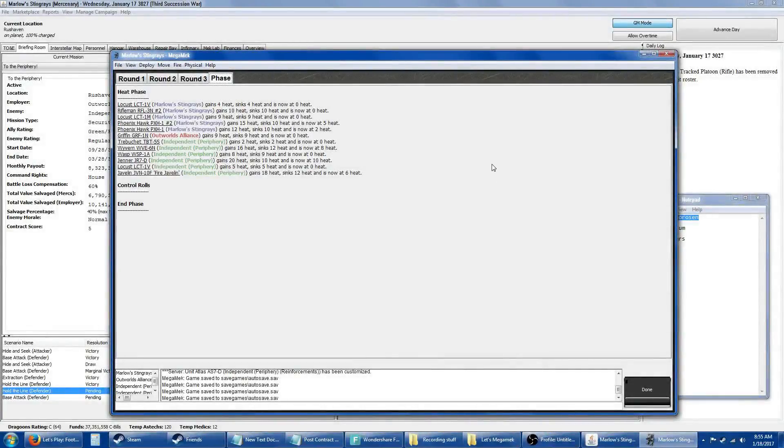Hello everybody, welcome back to Let's Make It with Marlowe's Stingrays, with battles already in progress. I want to do a quick BV check. We're getting ready to start with the fourth round and we should start seeing some reinforcements show up. We've not hardly done any damage at all — 94% — wasn't expecting a whole lot.